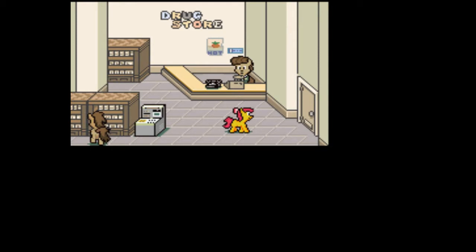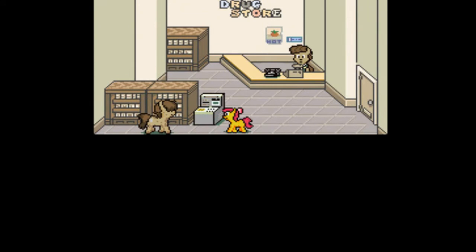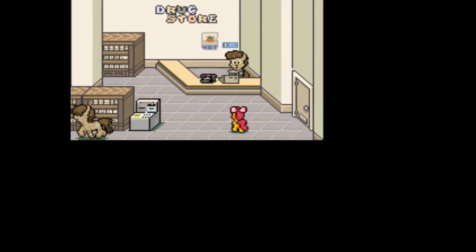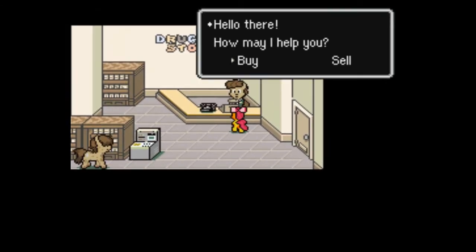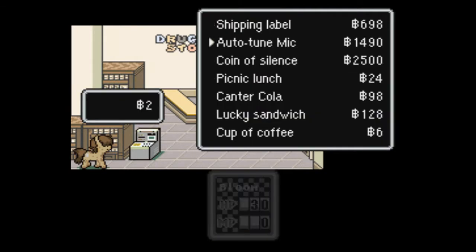The point of this particular bonus video is because this store here exists. Here we can save for free. Bloom doesn't have an ATM card, so I can't access the ATM machine there. But importantly, we have this drugstore where we can potentially purchase any number of items, although some of them are kind of expensive. Note here the shipping label — otherwise known as the T-Rex Bat in the original game — including the universal weapons. This is like four weapon upgrades from what Dinky currently has.